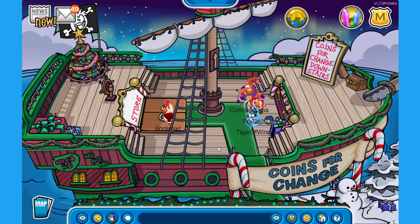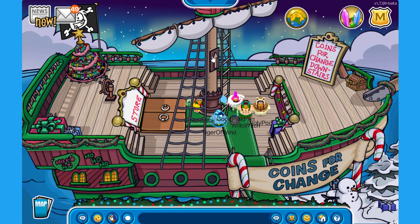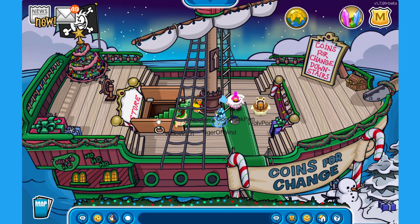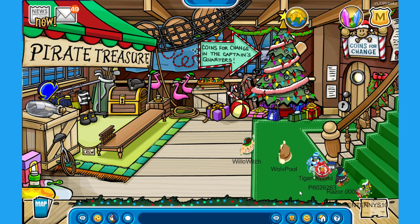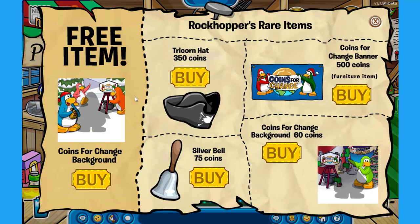We are on the upper deck. Let's go to the crow's nest — wait, I cannot go to the crow's nest. That is sad. In the store area, the sheep hold, let's see what kind of rare items rock park brought to us this year. We have a free item which is the coins for change background. Let's pick it up. There is also the tree corn hat for 350 coins, the coins for change banner for 500 coins — it is a furniture item — the silver bell for 75 coins, and the coins for change background for 60 coins.